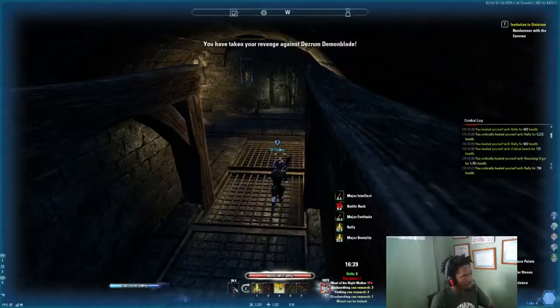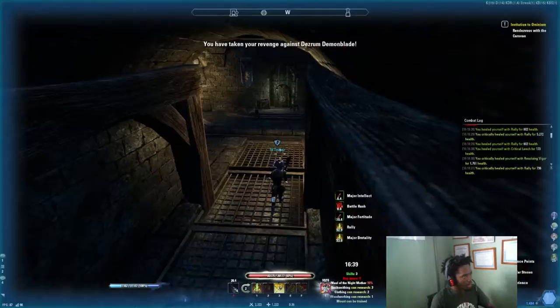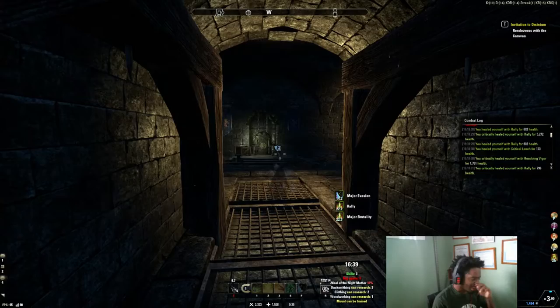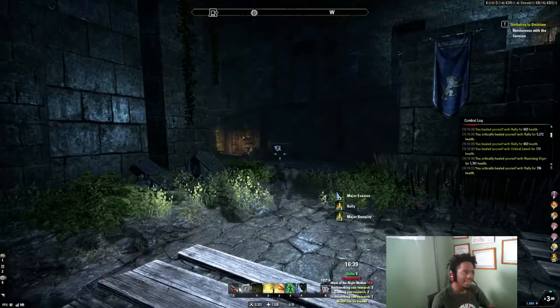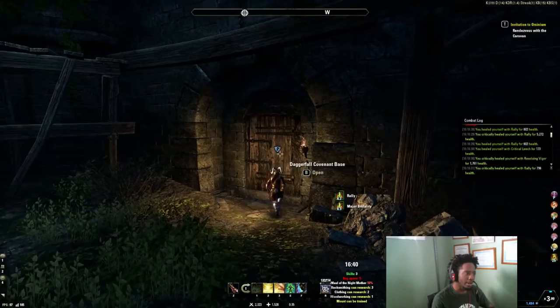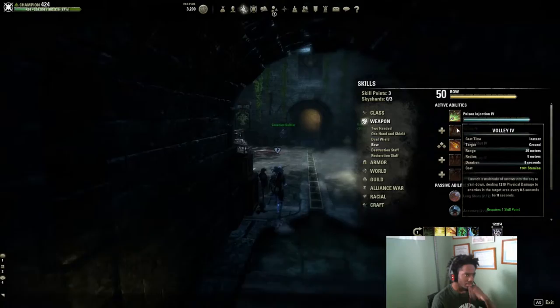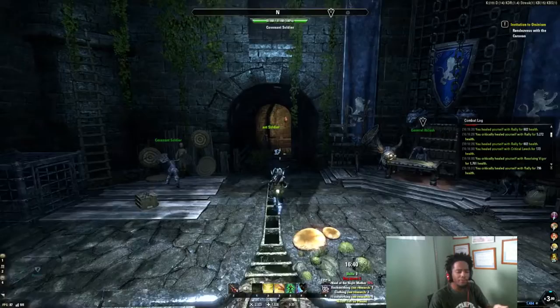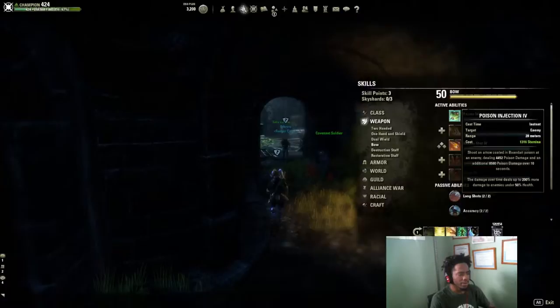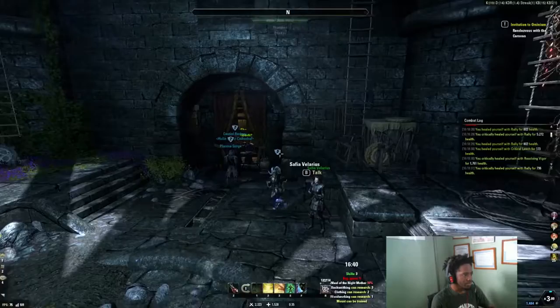Alright, I got him. He had a lot of Barstones on him. My poison injection does a lot of damage by itself, but because of my champion points and him being below 50% health most of the time, my poison injection was doing even more damage. So I knew that if I could stay in there and just wait it out — since he sat below 50% health — I would eventually come out on top, and I did, even though he was in werewolf form.